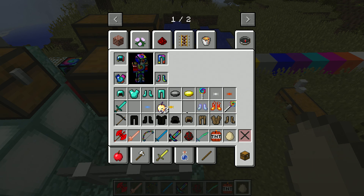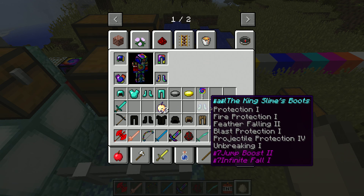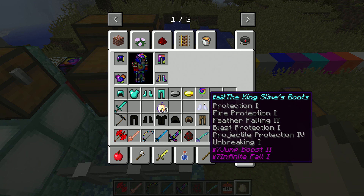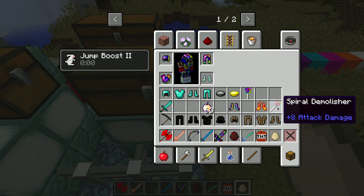The best armor is the spiral armor - it's better than diamond. The wooden armor and the hood of death armor are the worst, almost as good as gold. The flame boots do less defense than diamond boots, and the slime king's boots give you jump boost and feather falling, so I'm gonna wear those instead of my spiral boots.